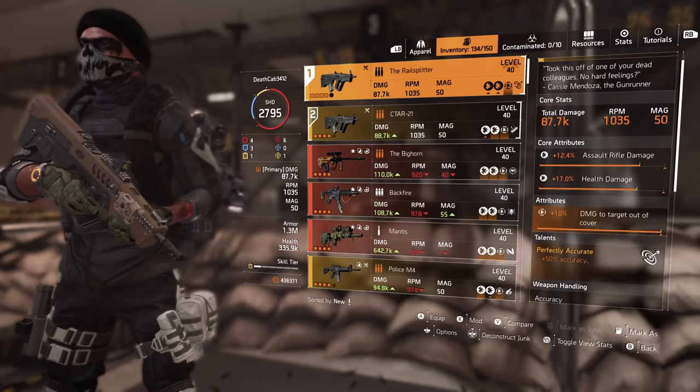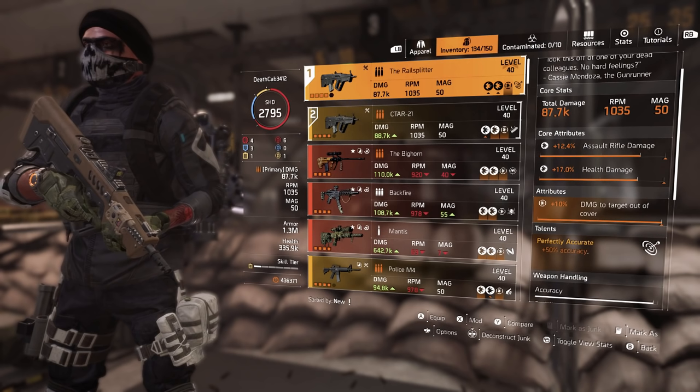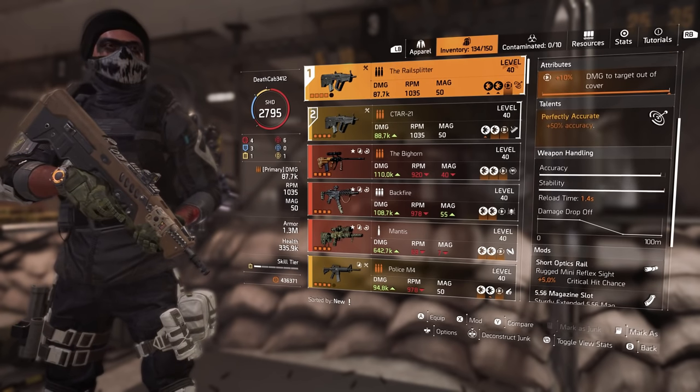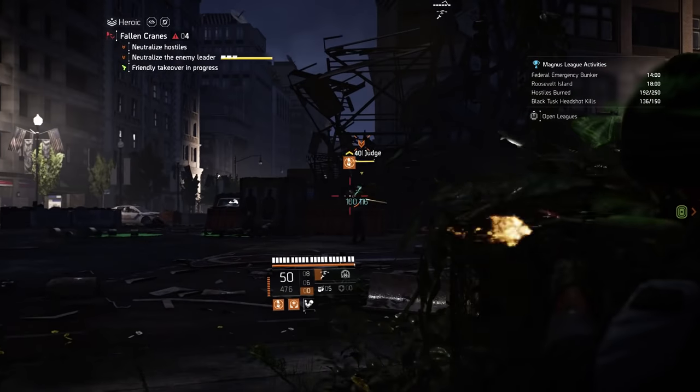Part of what's going to make this build work is the C-Tar. It comes with a high rate of fire and great weapon handling. This particular one is the named version called the Rail Splitter. It comes with Perfectly Accurate, which is 50% more weapon accuracy. You can only get this from the Dark Zone. Now if that just made you cringe, you should definitely watch my video where I show you how to get unlimited DZ gear without ever going into the dark zone — I'll put a link in the description below.